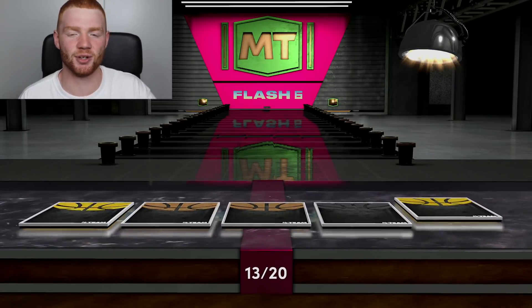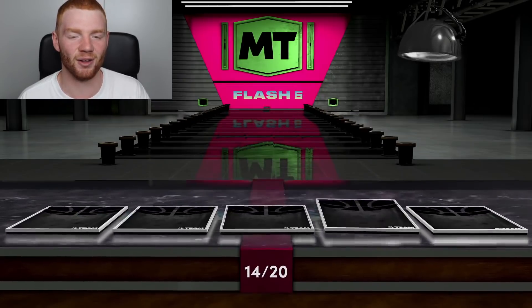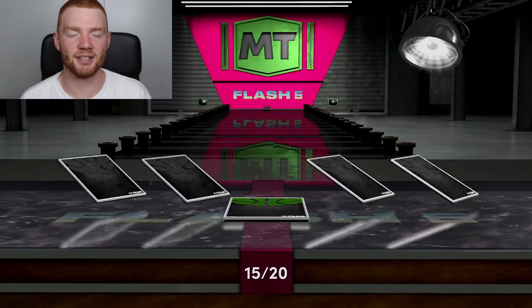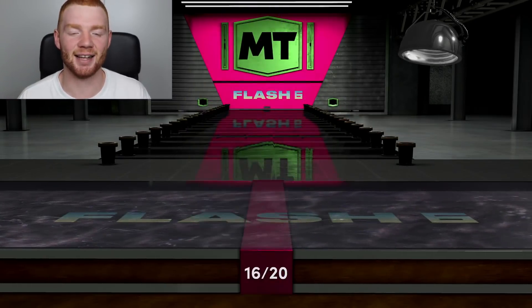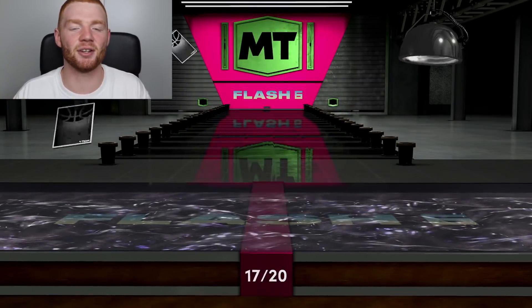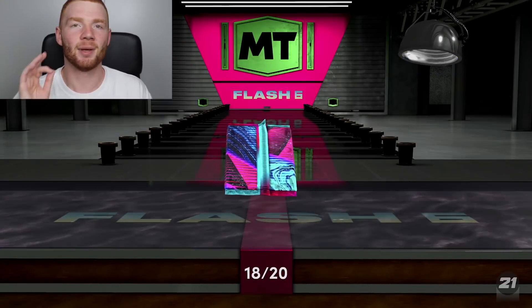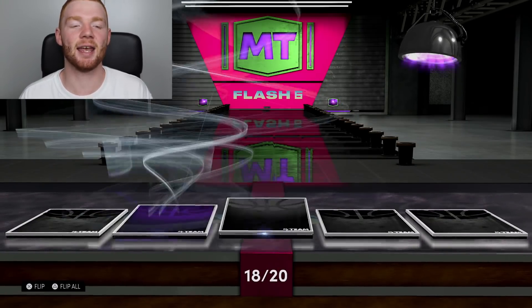Hopefully this video is going to go okay. Hopefully you guys enjoy my commentary and hopefully our pack luck can get a bit better because right now it's really not looking the greatest. It can change in one pack though. That Melo — I need that card. Looking at his stats he looks absolutely crazy, because glitch cards this year aren't really based around positions — it's usually to do with their stats, which I love, because Melo is now one of the best defenders in the game.